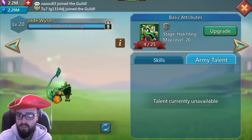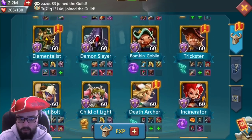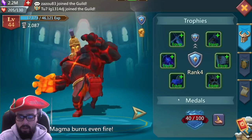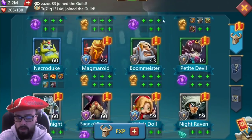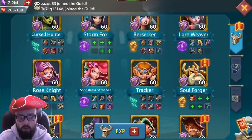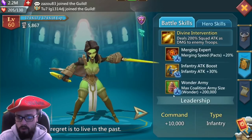Trez just bought his first jade worm pack — big rip there but love to see it. Moving on to heroes: the chronicler is at 60 out of 150, really close now. The magma is being slow rolled when packs come out, same as the necro duke. All the coalition heroes are gold — Don Guapo, Snail Princess, and Cursed Hunter — an extra 200,000 each, which is pretty cool.